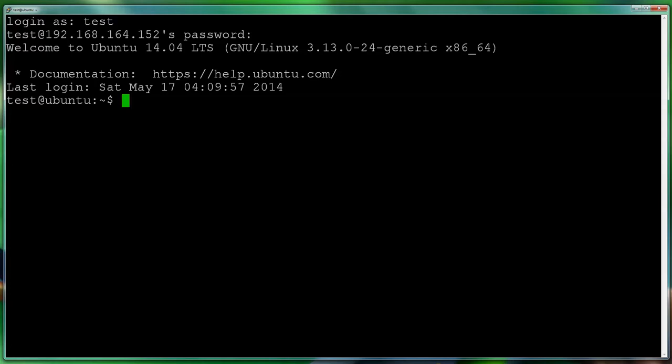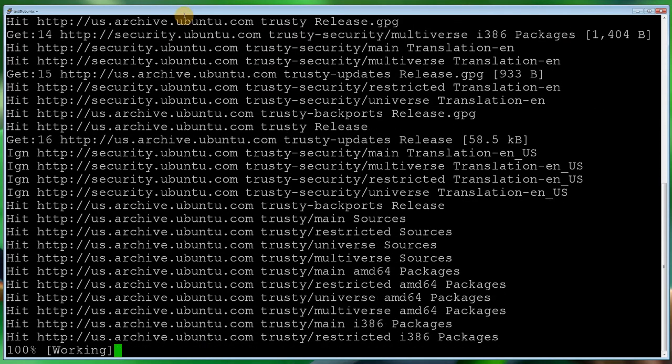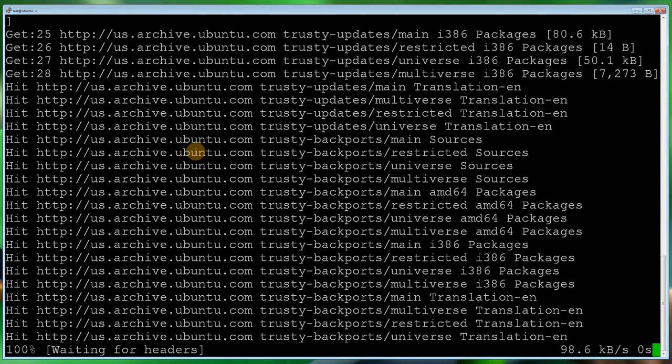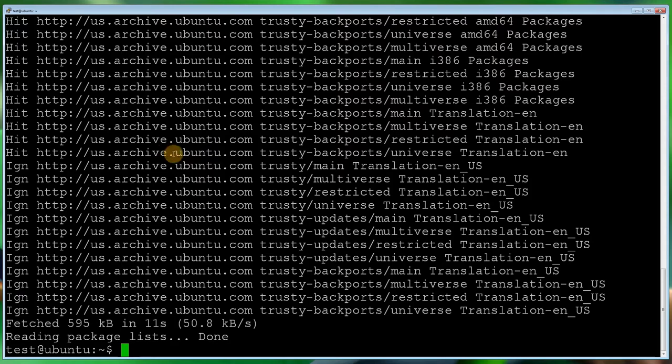I've logged into Ubuntu. The first thing we want to do is run sudo apt-get update and type in the password. What this does is make sure it has the latest repository update so that when you do run an install it's getting the latest version — it's not downloading any updates, it's just updating the library of available updates. That's now done.